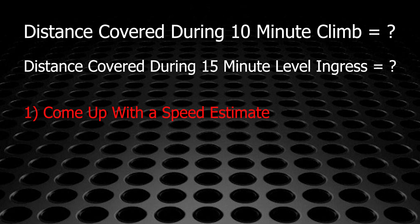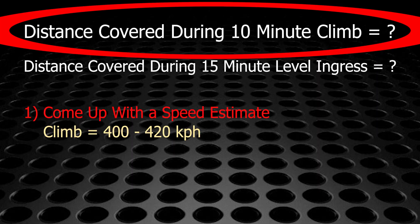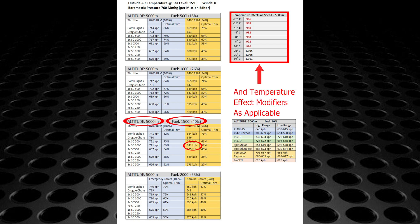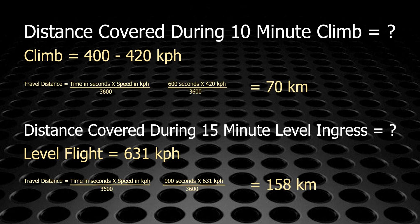You must first estimate your speed. For the climb, based on my climb test discussed in video one, I normally estimate a climb speed of 400 to 420 kph. For level flight at nominal power, I just look up the speed listed in the Arado 234 charts PDF for the correct bomb load, altitude, and projected fuel load for that portion of the mission. Once you know your speed numbers and the number of minutes you intend to fly at that speed, you can estimate distance covered.